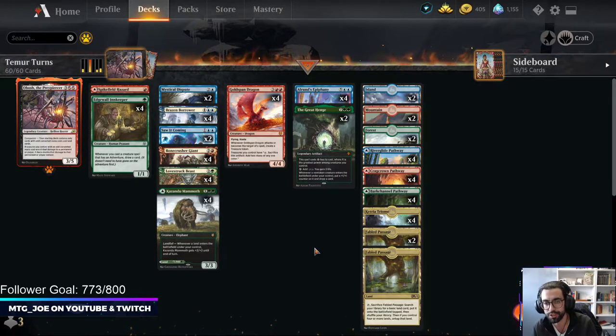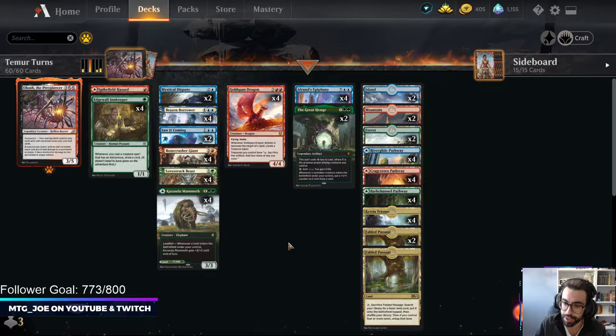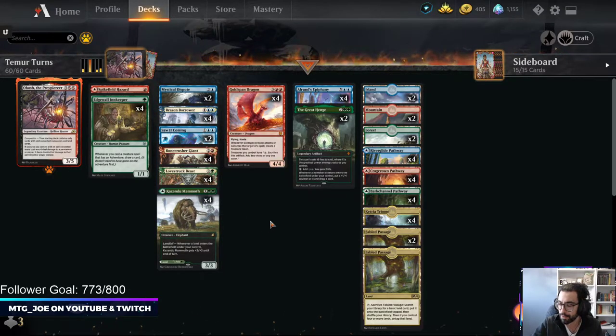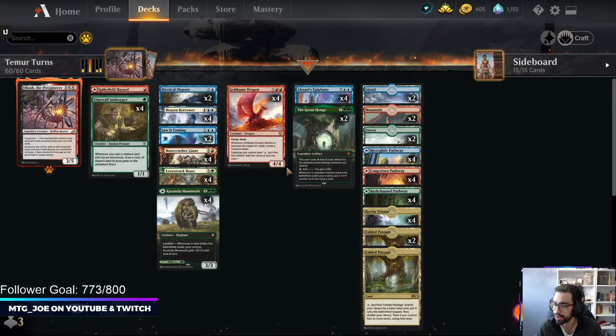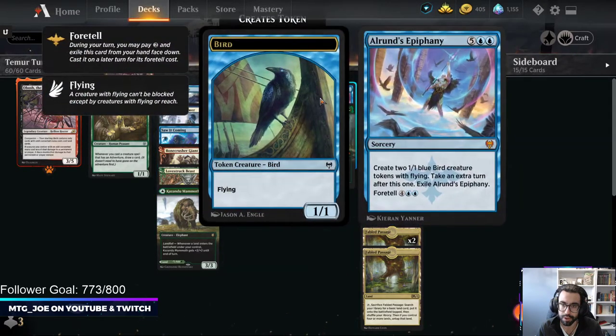This is Chris Botello's Temur Adventures deck — the Temur Adventure deck that he got number one Mythic with, so credit where credit is due. Basically, it's a Bosh Adventures list. We've seen iterations of this in the past where you're playing all odd converted mana costs. You have the adventure package of Edgewall, Brazen Borrower, Bonecrusher, and Lovestruck. You're replacing the big mana Genesis and instead playing Kazandu's and Goldspan Dragon to get ahead, some Great Henge for card advantage, and then All-Runs Epiphany for extra turn spells. You make a board, take extra turns, and beat down your opponent. You also have counterspells in the main — Mystical Dispute and Saw It Coming — to bulk up your foretell spells.